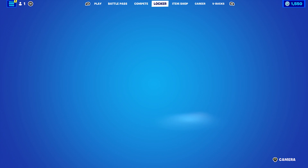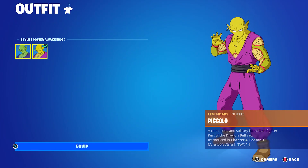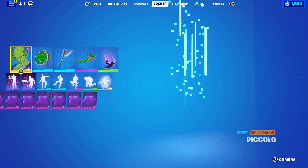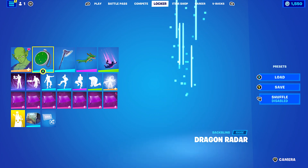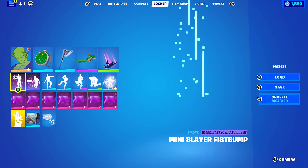Let's move on to the first Power Awakening edit style combo. This one's a little different — he's more yellowy-green than fully green. I found the Battle Green back bling with the Dragon Radar works perfectly. The pickaxe is Gohan's Beast Axe, and the wrap is Kevin. I wasn't sure what wrap to use, but I decided to go with this one.